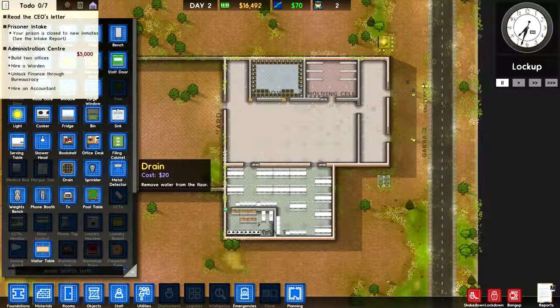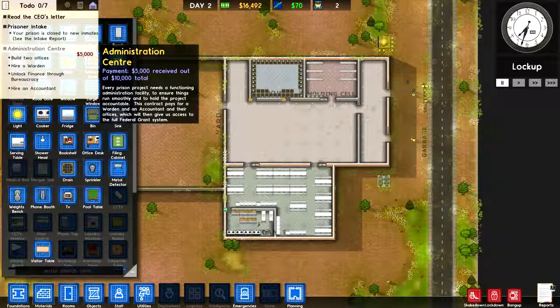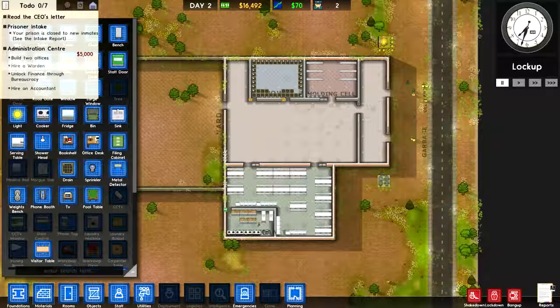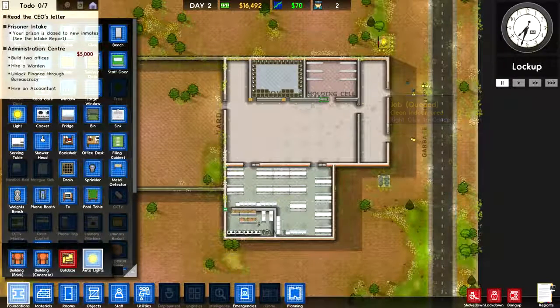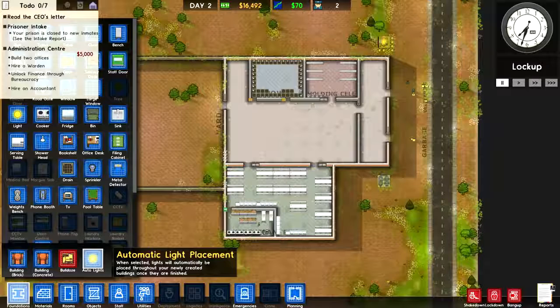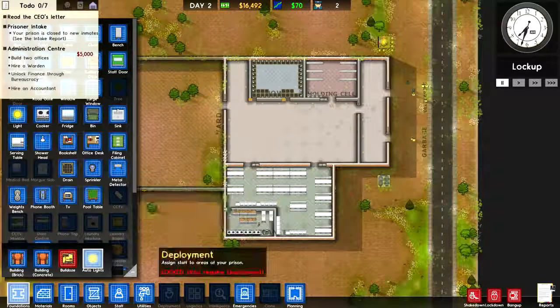But now I'm going to continue, and the administration center is the next grant. So we need to do whatever is on the list here. I know this is nothing pretty, this prison of mine — I just make it as an example. Otherwise I would plan it more carefully and try to make it look better than it is right now.